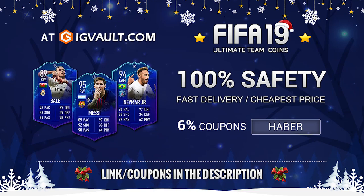For cheap and fast coins, check out igvault.com and use the code HABER to get yourself a 6% discount. Link and discount code is in the description.